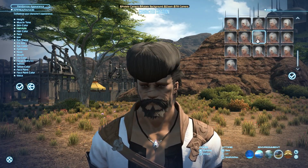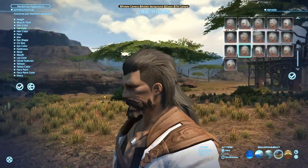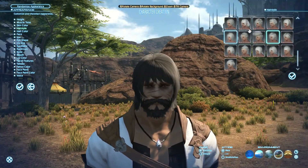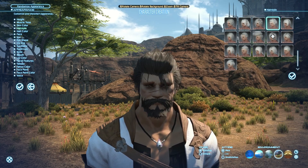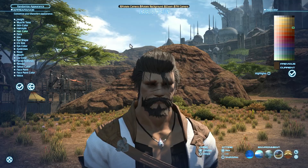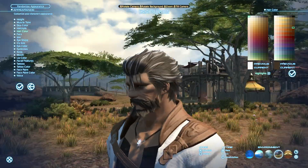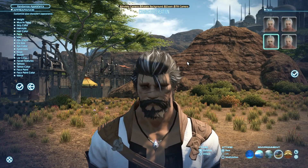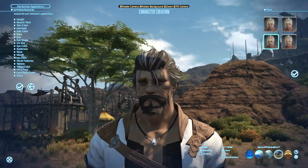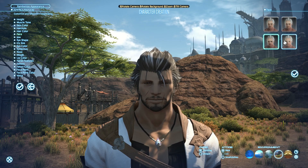Some of the hairstyles are references from previous Final Fantasy games and characters. Let's give our character something — that looks pretty cool. For hair color, you can choose different colors and add highlights to make the character look a specific way. Change the face — there are four face options to cycle through for facial customization. It's not extremely broad but the subtle details make a difference. I'll stick with this face — seems like a pretty rugged adventurer.